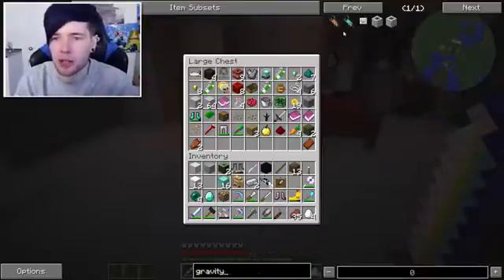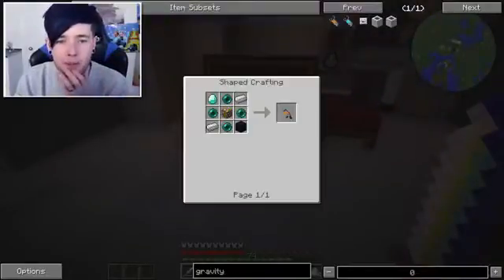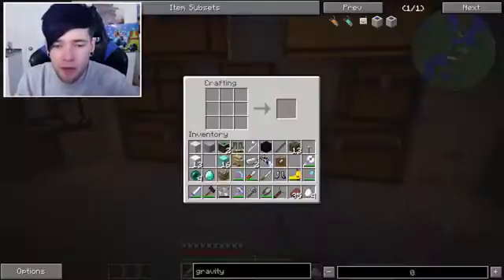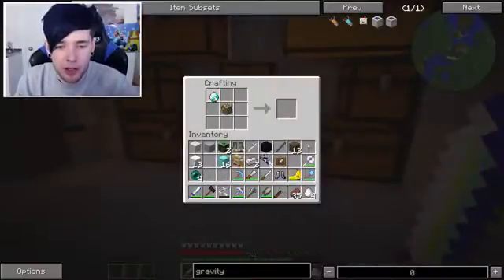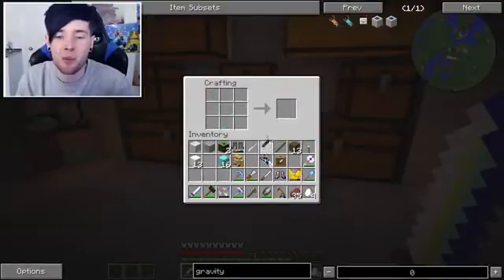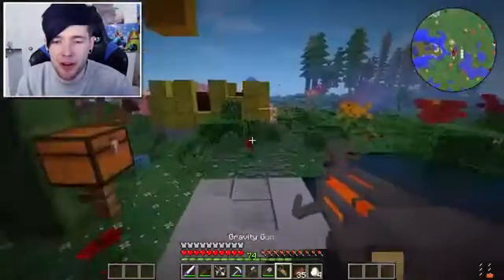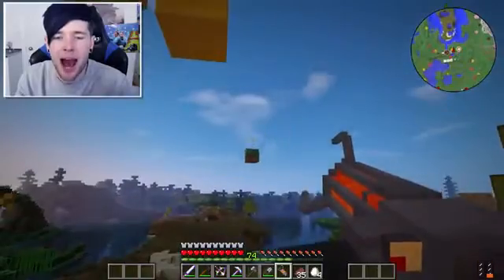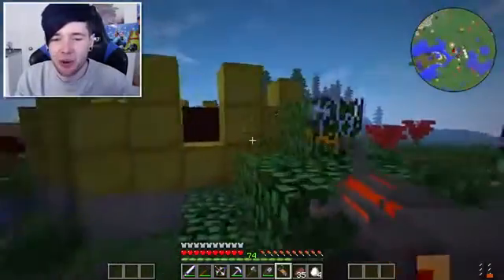We should be able to do this pretty quickly actually - I thought we'd have to go and find something. Glowstone. Do we have everything? I think we've got everything - glowstone in the middle, diamond, two of these, four of these, and one obsidian. Gravity gun - welcome to the crew! Oh my goodness, I finally have a gravity gun. This thing is so awesome. Look - pow! That is so cool, right?